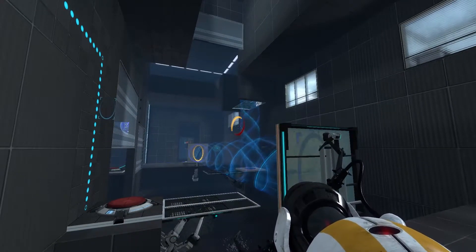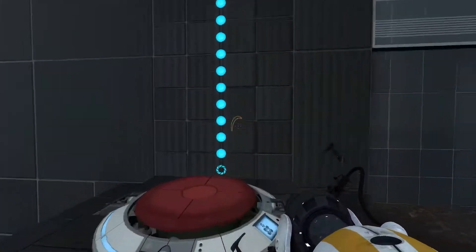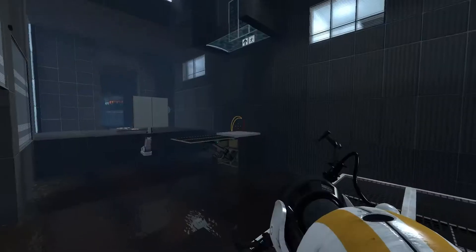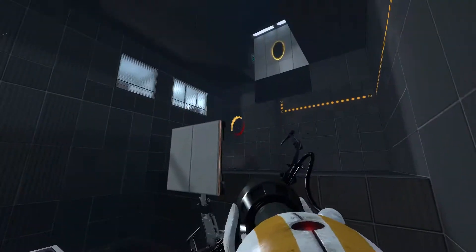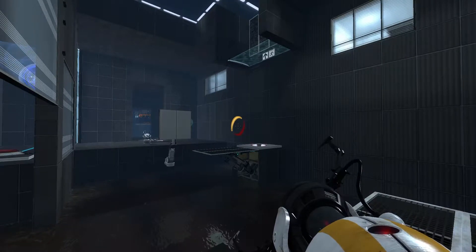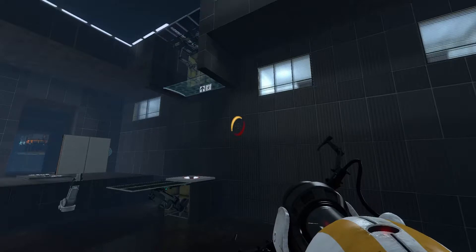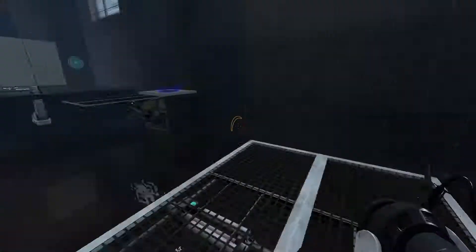Oh, what is that? Make that orange again because then I can get over to this button. This button lets that go down. I have to do it because your portal thing will go away. Already did. Just hit the momentum thing — you meant from that? Okay, so if you can get over there, it would be pretty easy since you can just...